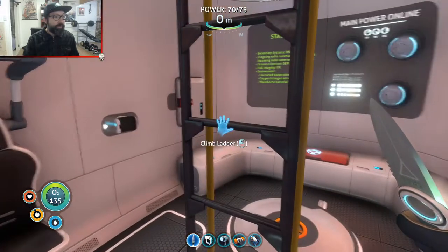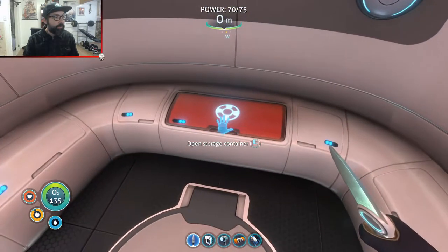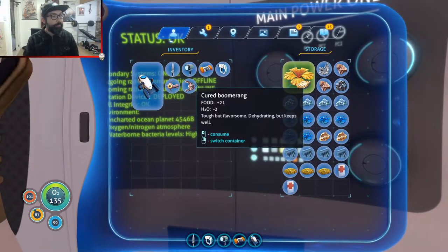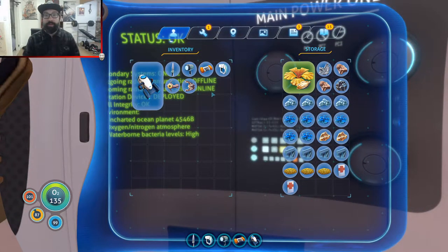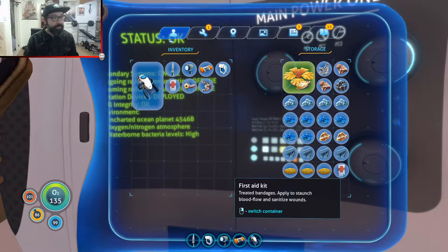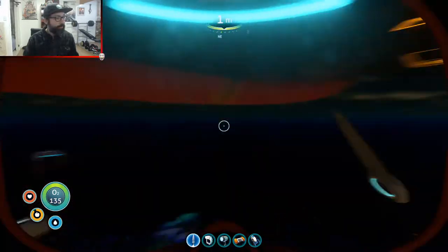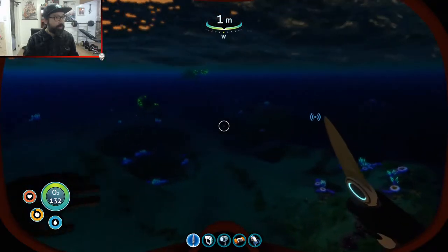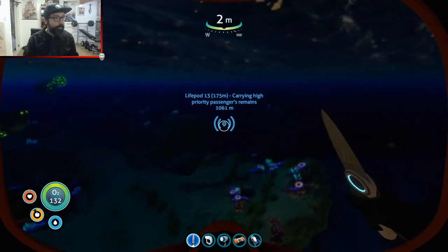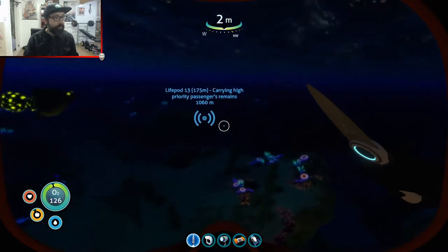Last time we ended with a transmission — one last transmission came in as I was wrapping up the video, so that's yet another quest we have to go and do. I also want to check out the Aurora now that I've got the radiation gear. I'm gonna go check out the Aurora and see what I can find. Because that's probably one of the more exciting things we'll do here. That other quest is very far away — it's another life pod. I thought I had another quest but I guess not.